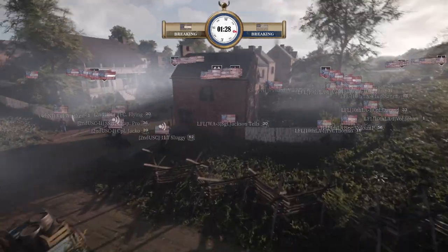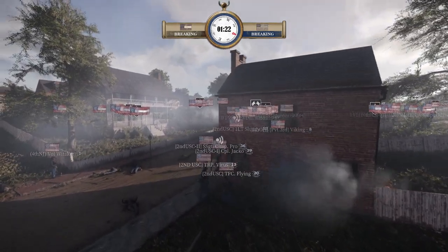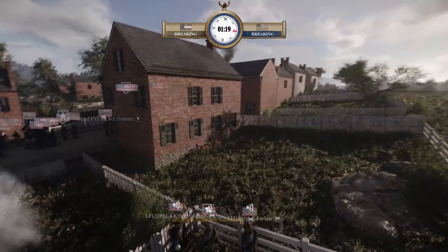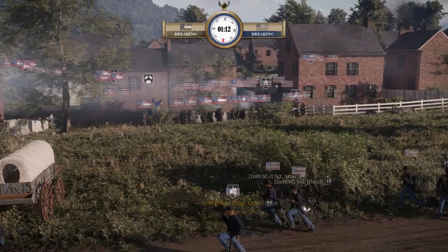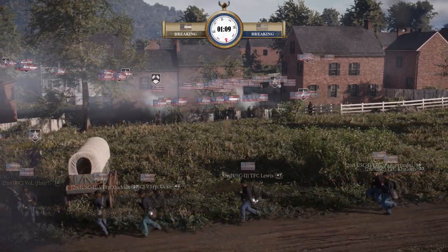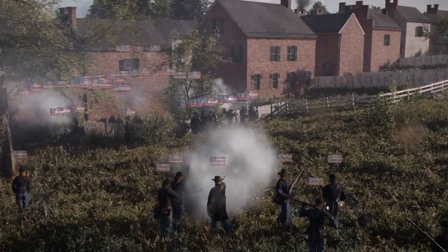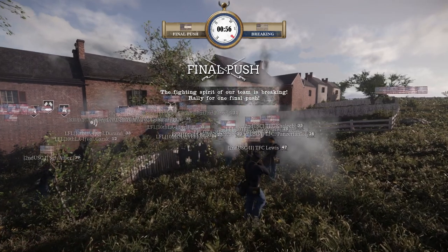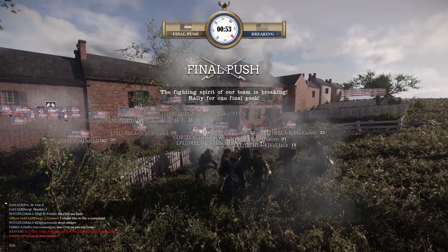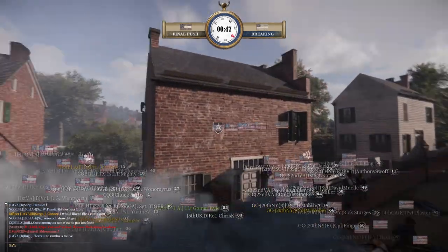I don't think they have enough support in front of the Union to really threaten it. CQB heading back in. Triple play — 83rd, 2nd USC, and the 83rd got them in the back, which will push them down. They've only got one minute left with the flags. Here goes a big push — if 5th and CQB work together... they ran straight into the front of GC's guns.